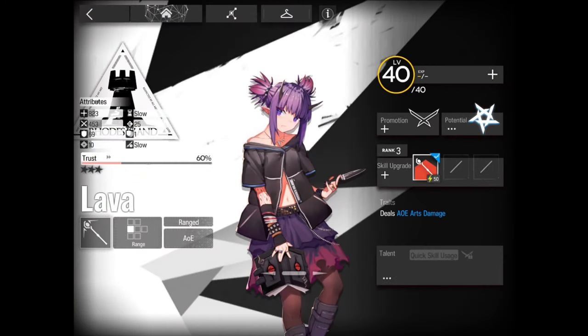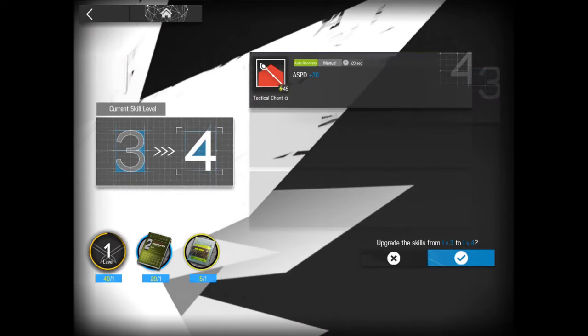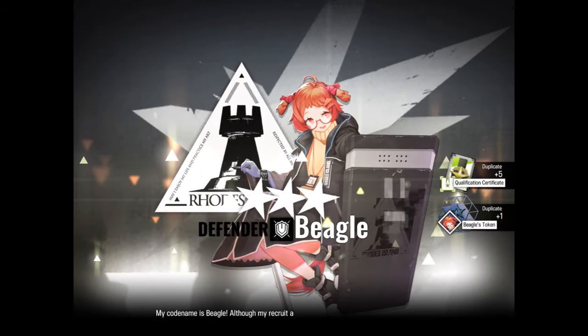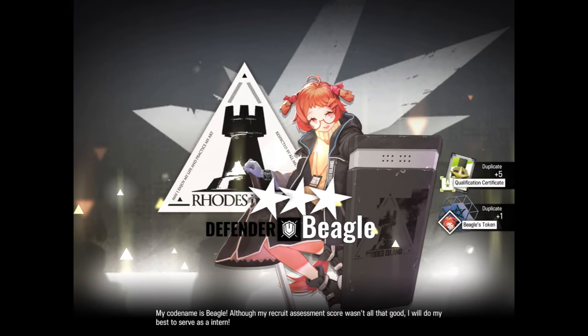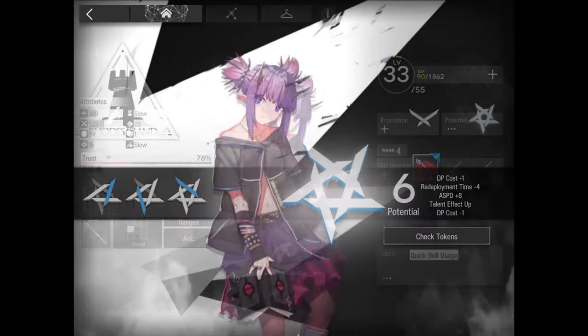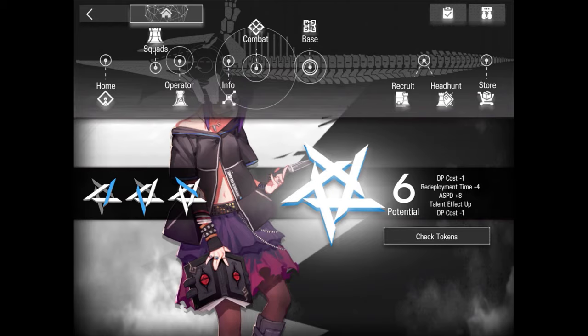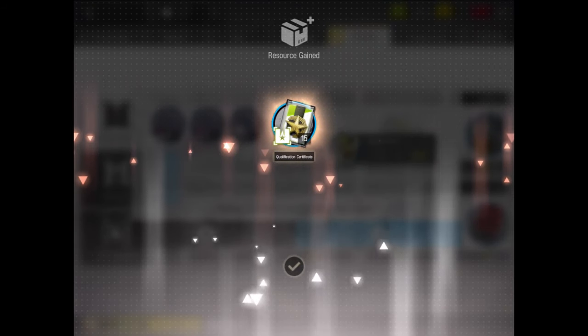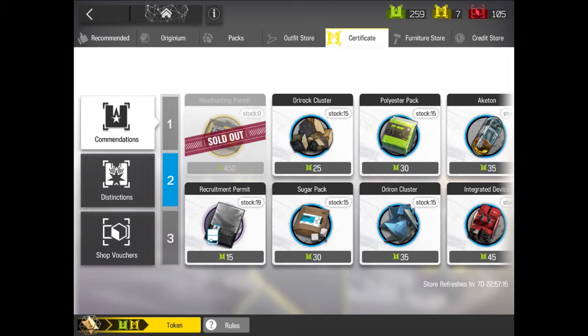Now that you have the operators you need to keep them upgraded. In Arknights you will have to upgrade the operators' level, their abilities level, and improve their potential. When you recruit the same operator, what you gain is a duplicate token, and this is what you use to improve your operator's potential. But what to do with them when your operator's potential is fully upgraded? Easy — you exchange them in the store for commendations, or if they are from 4-star operators or higher, you can exchange them for distinctions. Later in this video I will show you the store and what you can get with credits, commendations, distinctions, and purchase certificates.